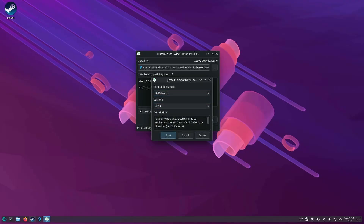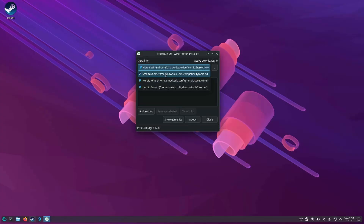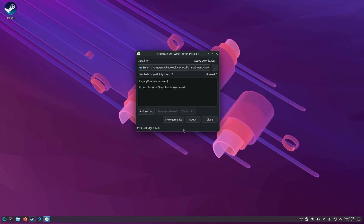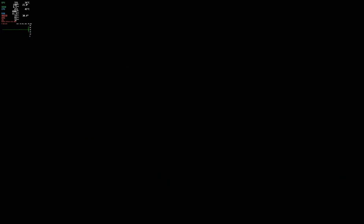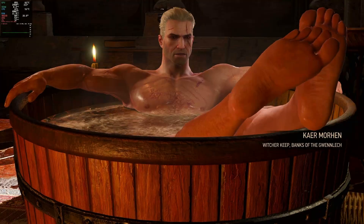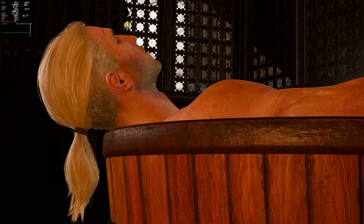While that downloads, I'll test out Witcher 3. Before I launch the game, I need to go into the game profile settings, click on Wine, and then select the new version of Proton I just downloaded. Inside the tower, I'm getting 60 frames per second with ray tracing turned on. Once I get out to the balcony, I'm between 55 and 60. And once I'm in White Orchard, I'm usually between 50 and 60.